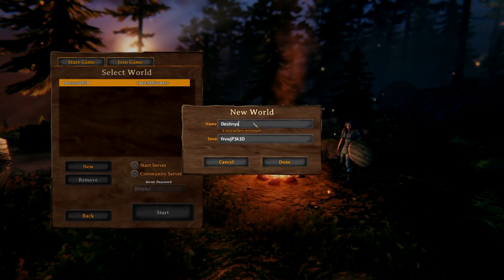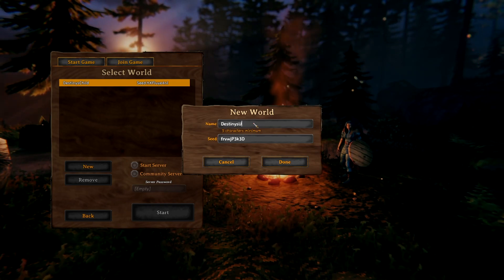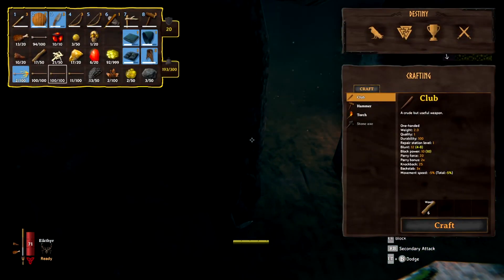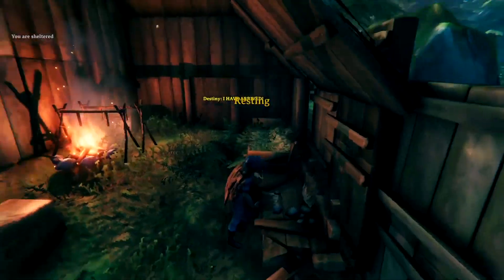The answer to this problem is to start a new local server with a fresh seed and get the cores there. You see, the way that Valheim works is that your characters keep all their inventory, powers, and levels regardless of what server you play on. What this means is that any items you collect that are on your character, even if it's on a different server, will still be on your character when you log back into your main server.